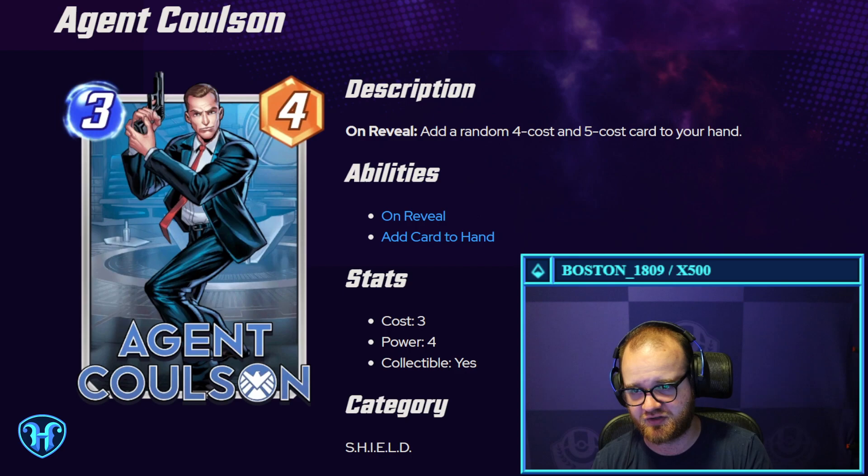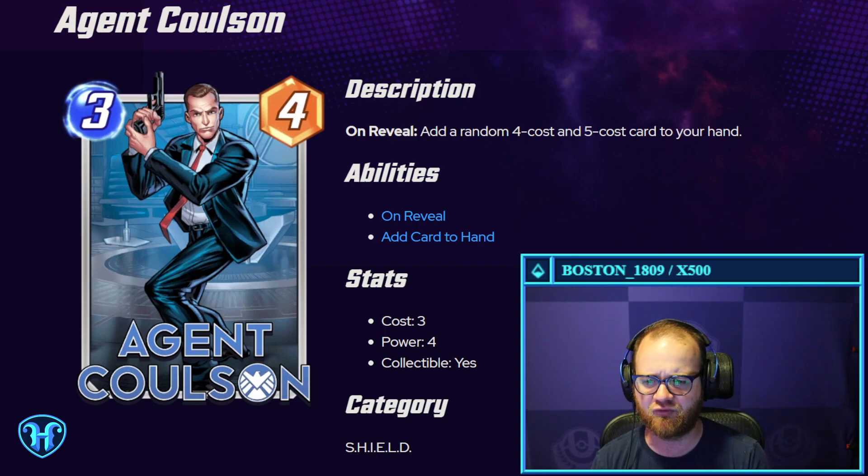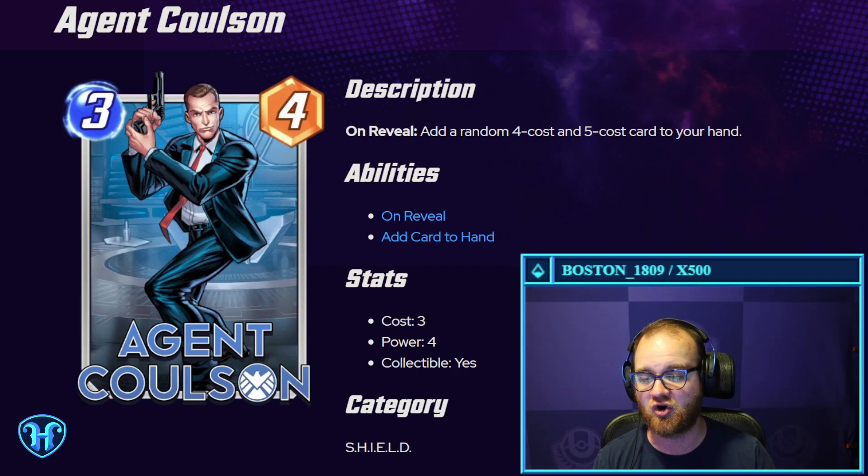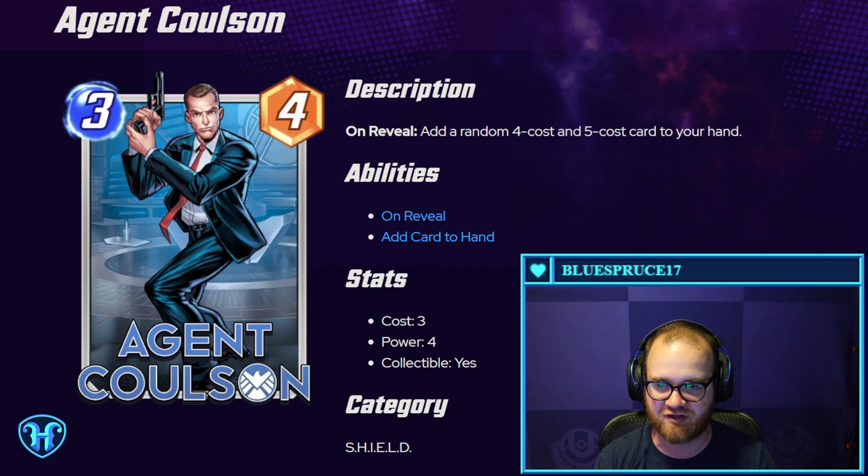Next up we have Agent Coulson — three mana, four power. Decent on rate, just a little below average compared to something like Deck Block, but it's a decent stat line. On reveal, it gives you a random four and five cost card in your hand. There's going to be some variation with what this generates, but the fact that this card on three guarantees you to fill out your curve on four and five definitely has some interesting application, while also adding good variety to the gameplay. That's even before you consider comboing with things like Quinjet or the Collector that benefit from you generating cards that weren't in your starting deck.